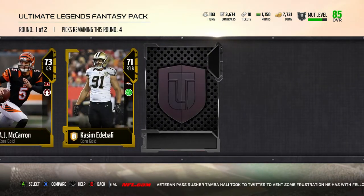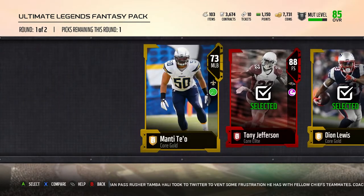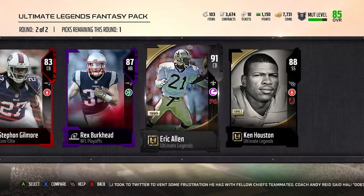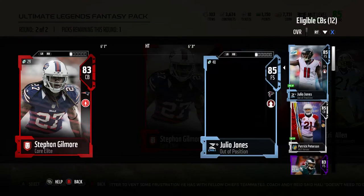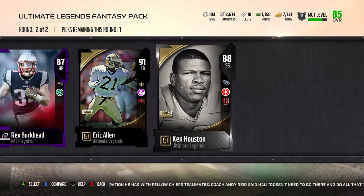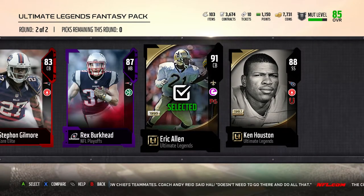Alright, that was pretty good — got two elites, I'll grab those. I'll take Dion. Stephon Gilmore and Eric Allen — I think Gilmore might be taking that spot actually. No, I'm gonna have to go Eric Allen.